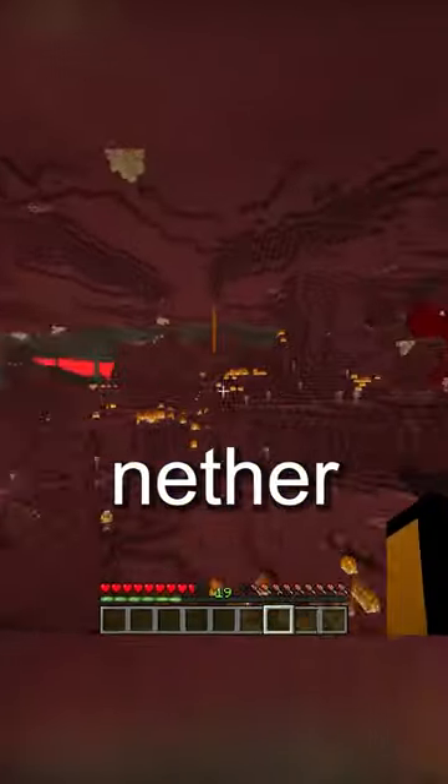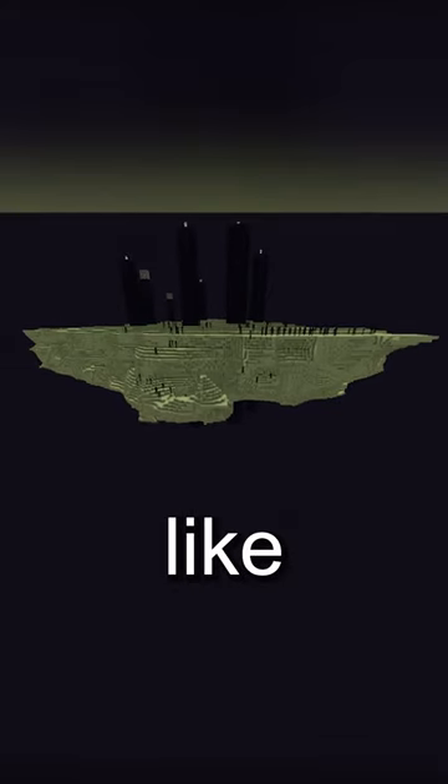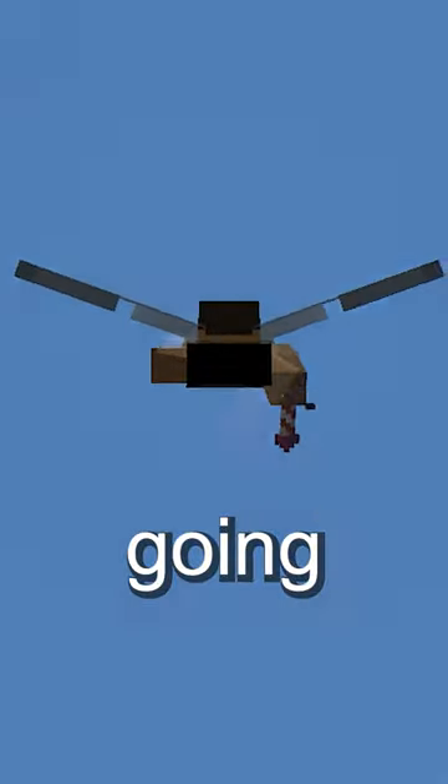Well, what if it still is? Just like the nether is below the overworld, the end is above it. This is why it looks just like space, and how the ancient builders got end stone for the end frame — simply by going into space.